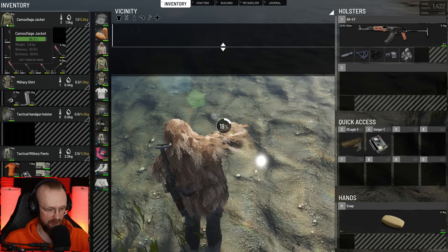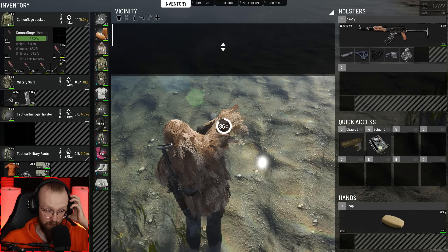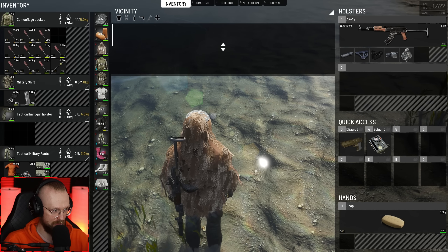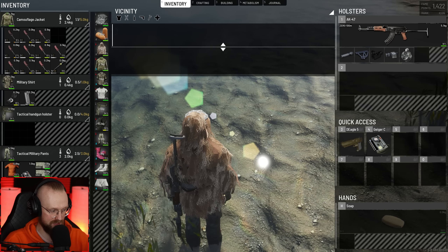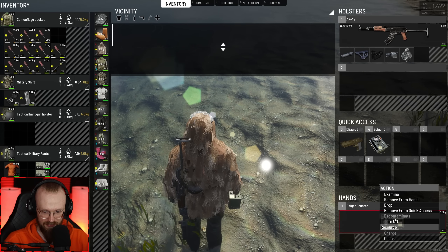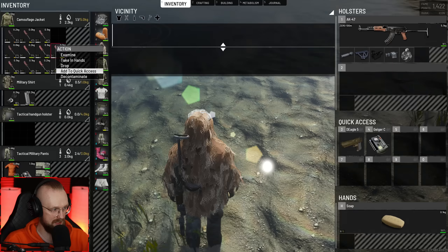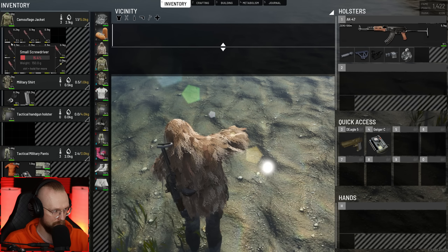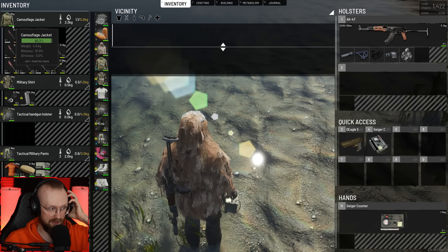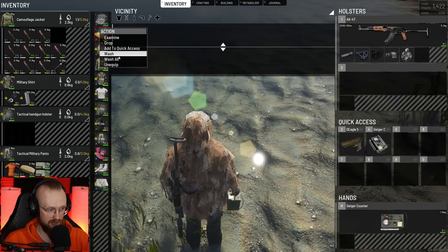So now let's try to wash this entire camouflage jacket. Maybe now it will decontaminate, because I think we did not have enough soap to decontaminate it fully. I think now it's gonna work out just fine. We've used seven soap durability. Let's try to get that Geiger counter, let's turn it on — and still a bunch of those things are radiated, that's interesting. Finally, our camouflage jacket is decontaminated. I had to wash every single screwdriver manually.